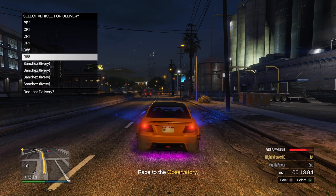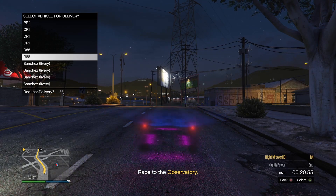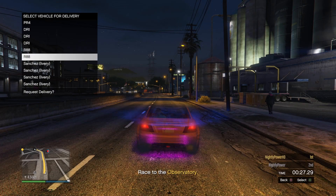Now hold the button to respawn. When the bar fills up to about 90%, start spamming A to select the car. Keep spamming A on the black screen. If you spawn in with the same car, wait for the car to stop flashing, then try again.